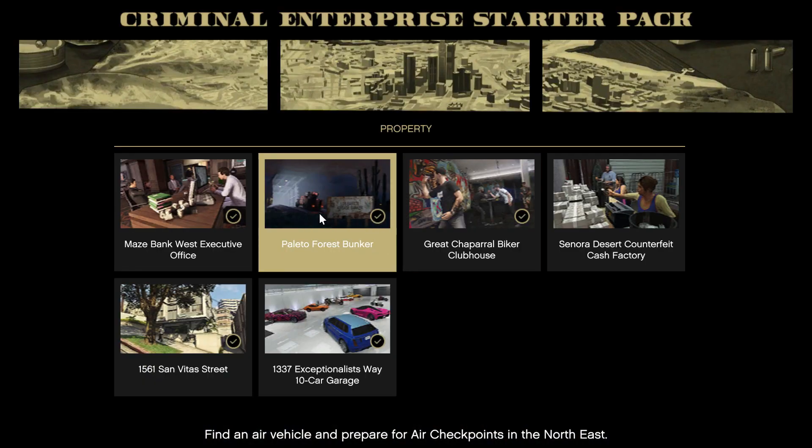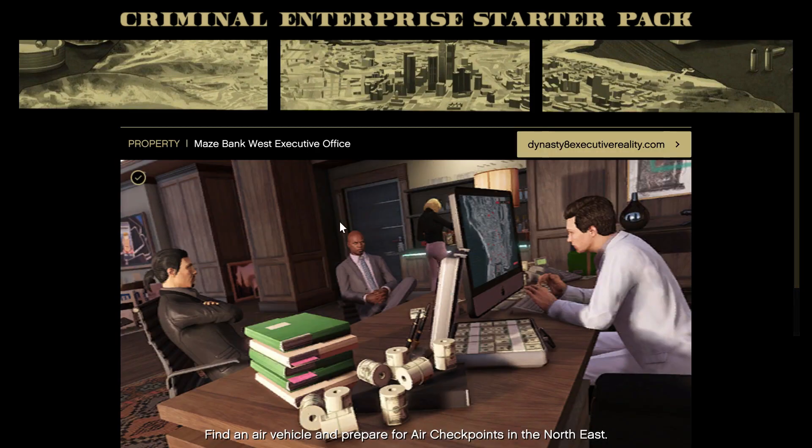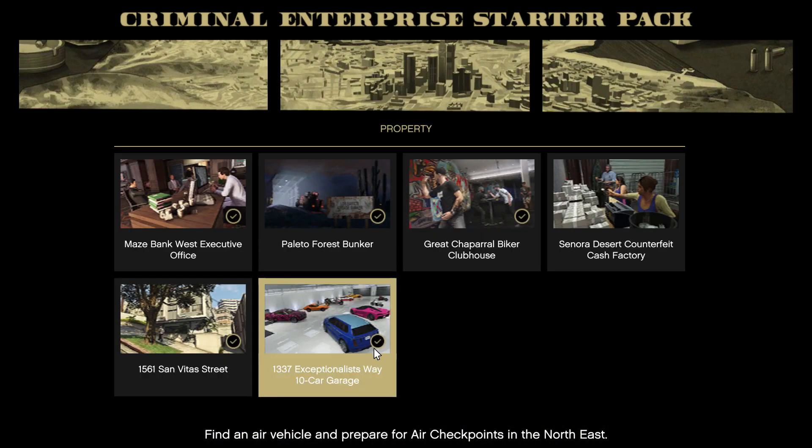You can get all these properties — this office is a must because in order to register as CEO, or to run your bunker business, you need to register as CEO or be registered as president of a motorcycle club. You will get that motorcycle club for free as well, so just acquire it.